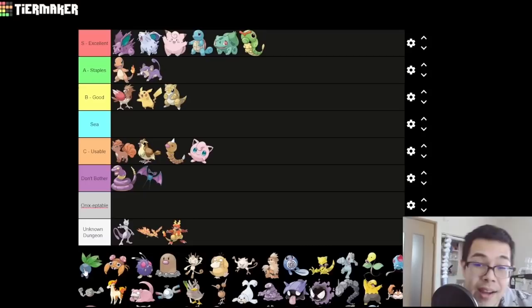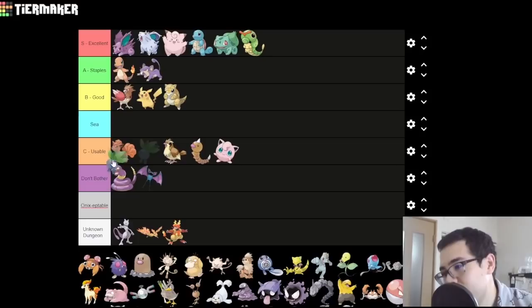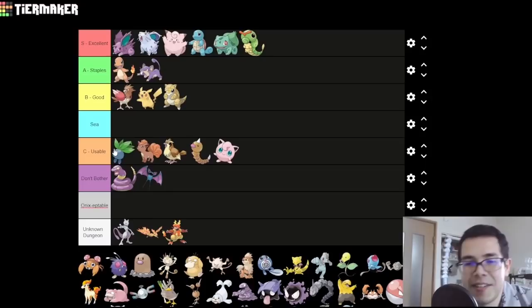Oddish — it's a grass type, and grass types aren't that great, but they are usable. You can do some powder utility stuff. It really wishes it weren't a grass type — Poison isn't great either. Although, if you picked Charmander and you're looking for a way to get past Misty, I would move this up to B. So: B if you're a Charmander picker, C otherwise.